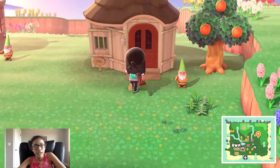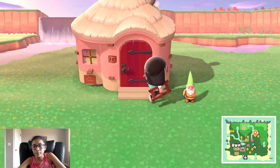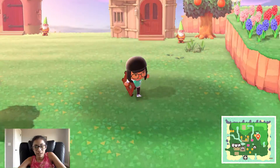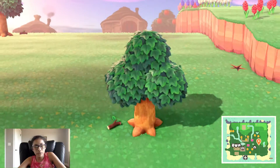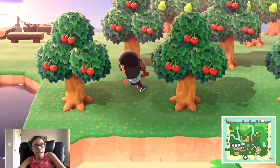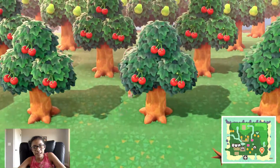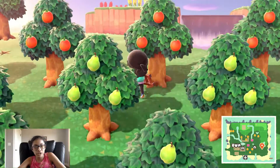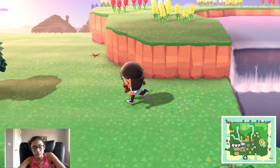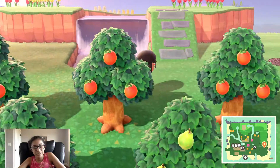I have more resident houses here — this is Buck's house and this is Puddle's house. Moving straight ahead is my orchard layout. I have oranges, pears, and cherries, which are my native fruit. I'm also planning on demolishing some of the natural ramps, which is kind of sad because I paid so much for those.